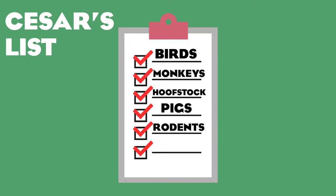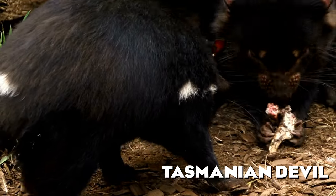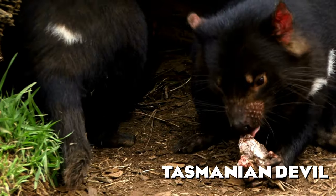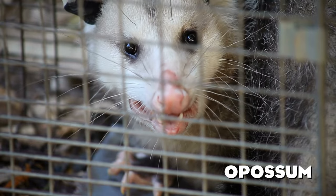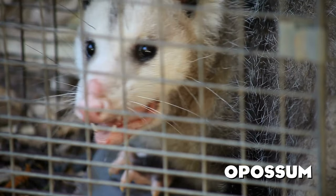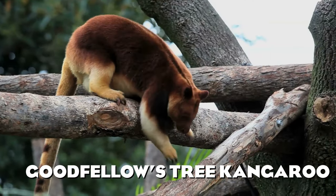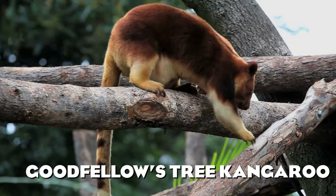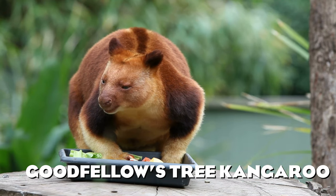The latest additions widened our marsupial roster, but there are still some that should be added someday. The Tasmanian devil is probably the most requested animal by the community right now — and they are the only carnivorous marsupials in the world. The small opossum would be a fun addition, and Planet Zoo has shown it's not against adding tiny mammals. What can be better than a kangaroo? A kangaroo that can climb trees! The Goodfellow's tree kangaroo is a beautiful and highly requested animal that would be a great addition to the Oceania section.